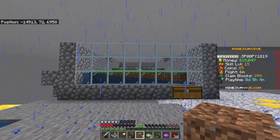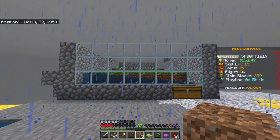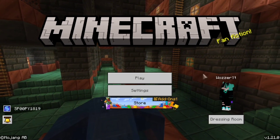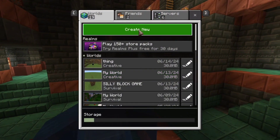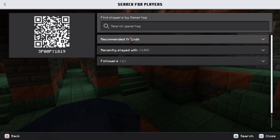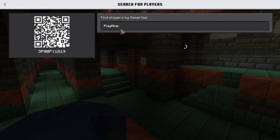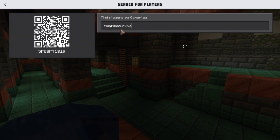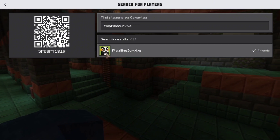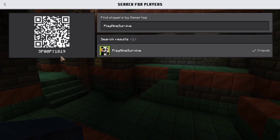Let me show you guys a better tutorial for joining the server. Press play, go to Friends, Add Friend — I'm used to the new menu. Find Gamertag, search 'Play Mine Survive' — boom. Obviously I've already got them added, but there's Play Mine Survive with the little panda guy. That's my username too if you guys want to add me — I probably won't add you back, but I might add some of you.